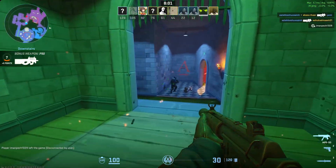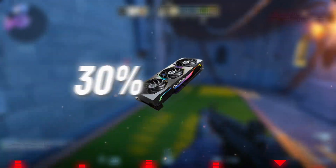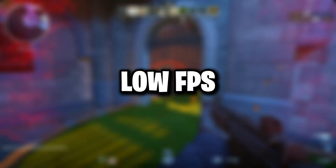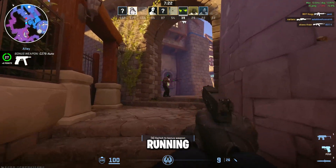Hey guys, welcome back to the channel. If you're playing Fortnite, Valorant, or CS2 and notice that your CPU is running at 90 to 100% while your GPU is barely being used, then you've got a classic low GPU usage and high CPU usage problem. That usually causes stutters, low FPS, and just an overall bad experience. In this video I'll walk you through step by step how to fix it and get your games running smoothly.